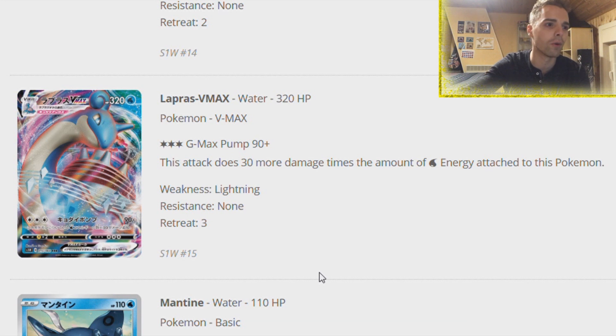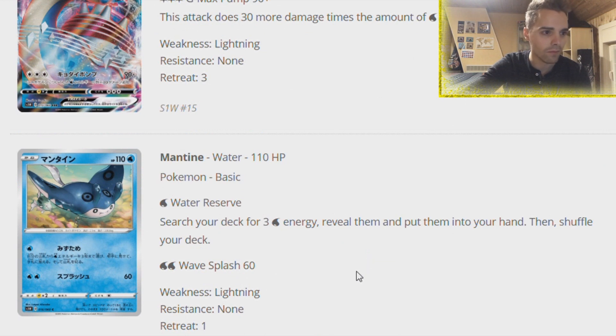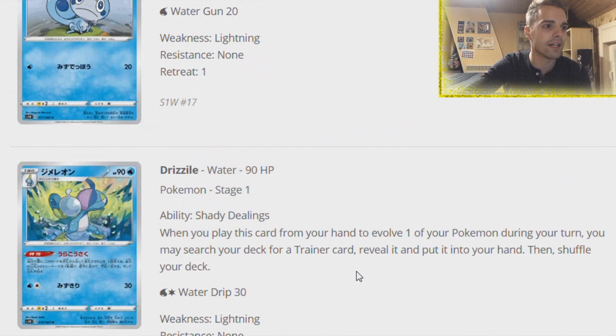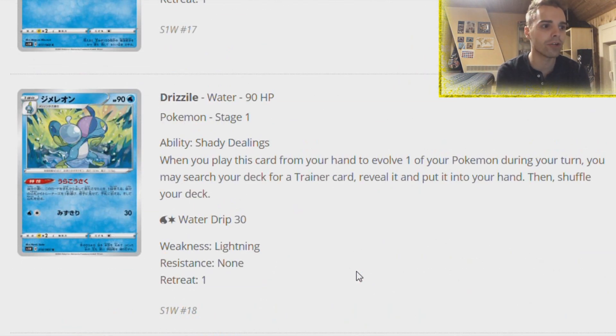We have great Acceleration in the form of Frostmoth which I'll talk about later. Having 320 HP is just crazy. Mantine can search Water Energies, not that it matters too much. There is the Sobble evolution line - Drizzile is actually very great.